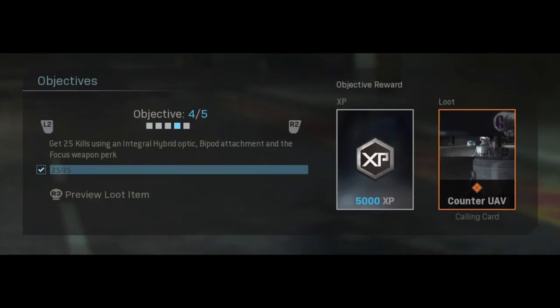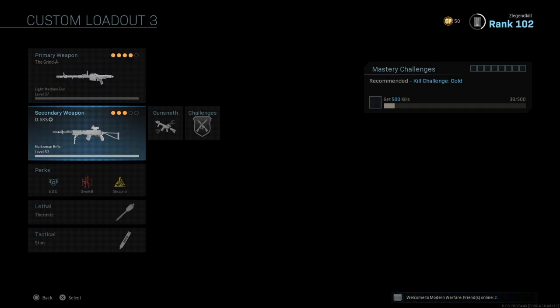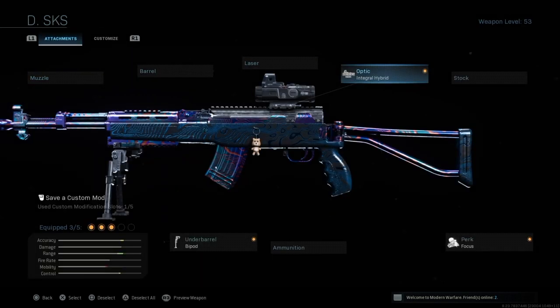For the fourth objective, what you have to do is get 25 kills using the Integral Hybrid Optic, a bipod attachment, and a Focus weapon perk. I used the SKS and added the Integral Hybrid Optic, Focus perk, and the bipod, and just get kills with it.